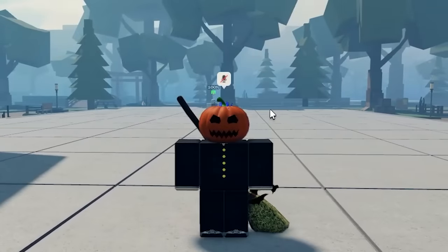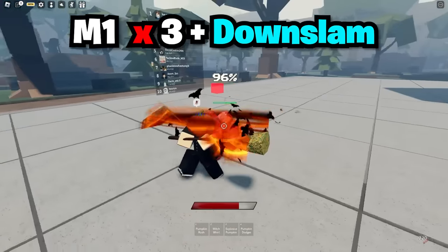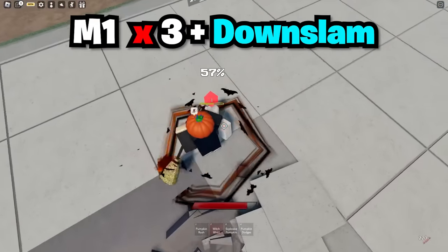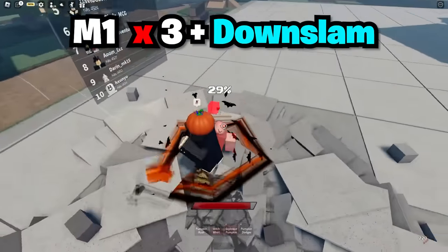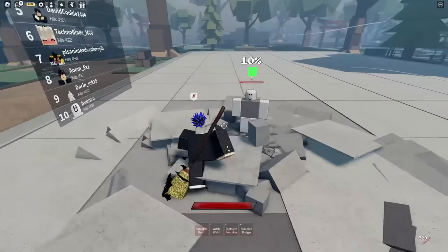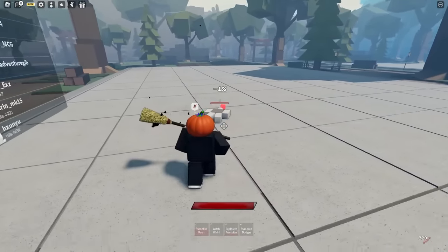Even with that damage nerf, you know Lucif always finds a way to get a crazy combo. First we're gonna dash in — one, two, three — hit him with the down slam, witch hurl, again with the M1 combos, boom, down. Then hit him with the explosion — boom — two, three, down again. Then put the pumpkin on his head. Nice little explosion and he's down at 10%. From there you can still continue with the M1s and kill him pretty easily.